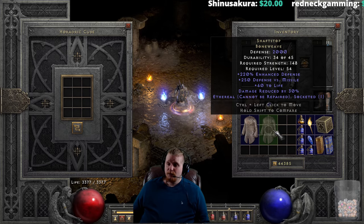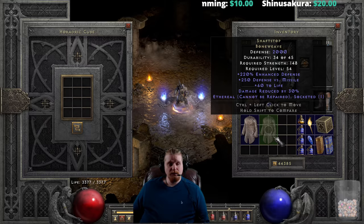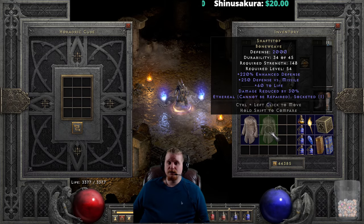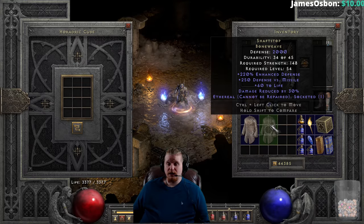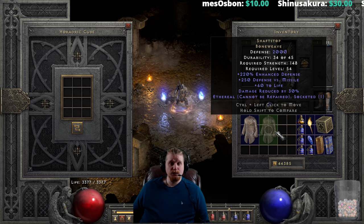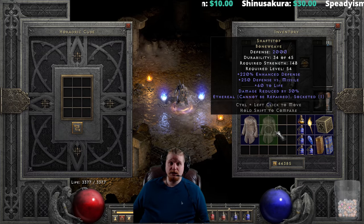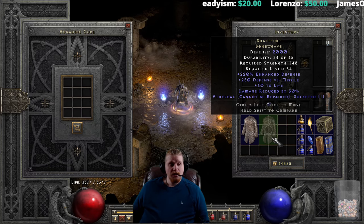There are definitely better armors than this, but if you're a solo self-found character or just leveling up without something better, this armor could definitely keep you alive on a melee character. Specifically for mercenaries, this armor is excellent for mercs and can help keep your merc alive in tough situations. It won't help against elemental damage, but against physical damage like the cows in the Cow Level — this is a great choice. For something like a Javazon who runs cow levels regularly, giving your mercenary 30 percent physical damage reduction is very important.